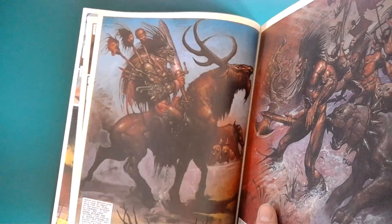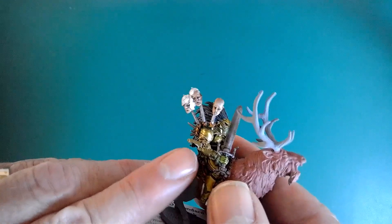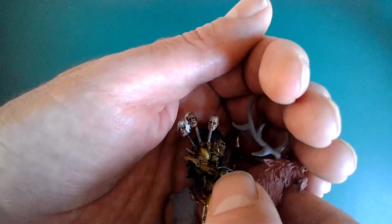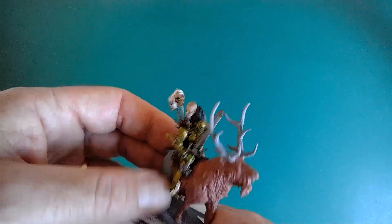He is assembled now — just got to touch up a few places where his arm was held to a piece of card with blue tack, and repaint those areas. I've worked on the heads. Just got to do his stirrups and then I've got the oh-so-exciting job of painting an elk — I've never painted an elk before, funnily enough. But we're nearly done, so I'll come back when finished.